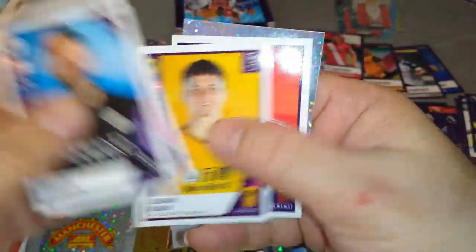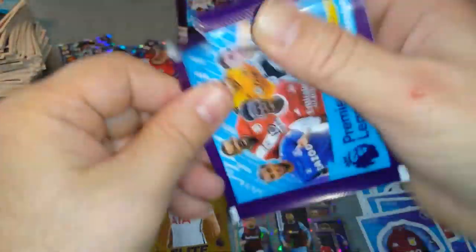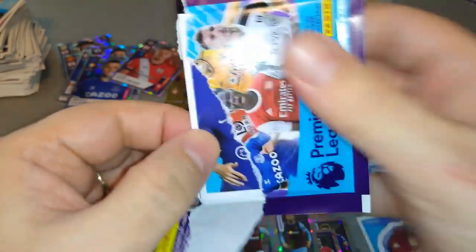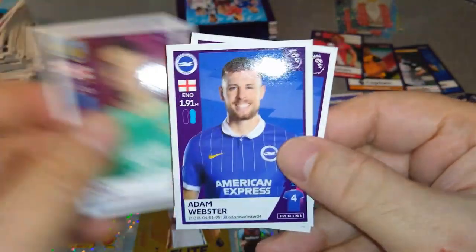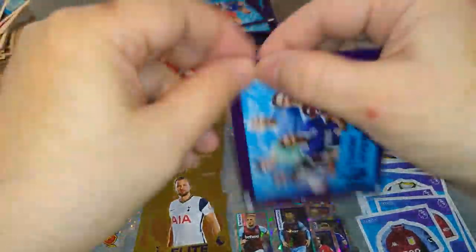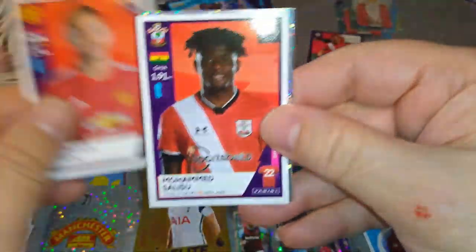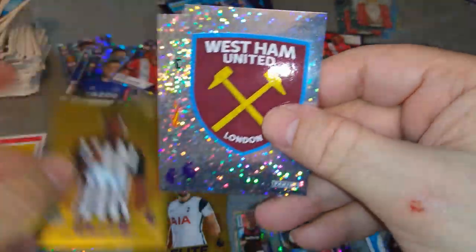Carson, Egan, Burr, McTominay, Fulham badge. Chelsea, Tottenham. Pope, Webster, Skiri. Matic, Salisu. Liverpool badge again — lovely. Elite! Boom! Saint-Maximin and West Ham badge — brilliant.